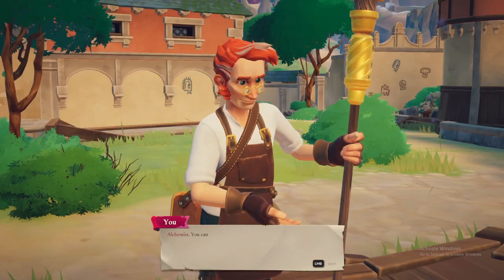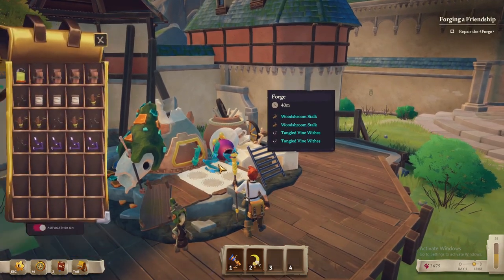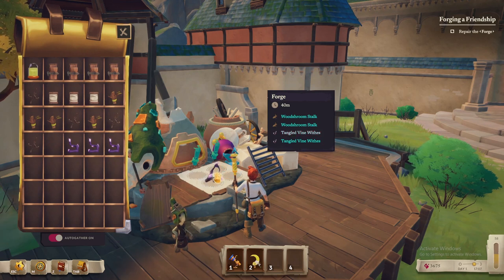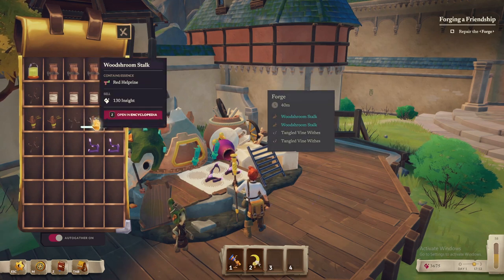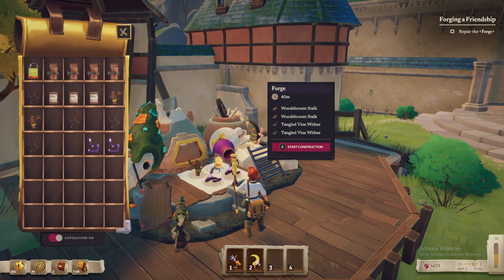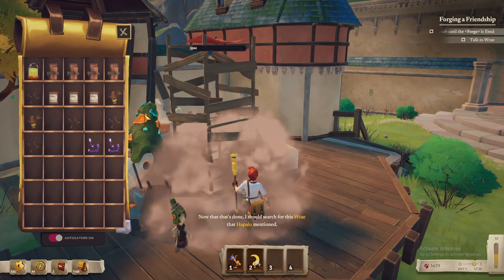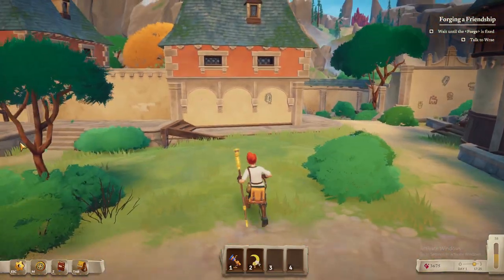I'm Papalo — and what should I call you? Alchemist, you can call me Alchemist. Let me put the materials in — we need two tangled vine withes and two wood shroom stocks. Start construction. Now that's done! I should search for this Ray that Hapala mentioned. Oh, I thought it was a little mushroom friend talking but it wasn't. I think they're right over here.